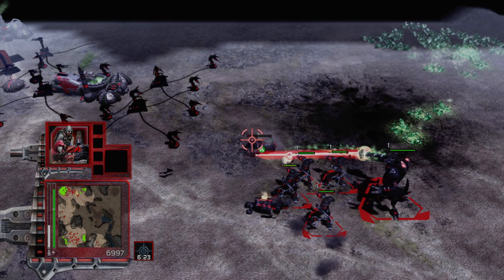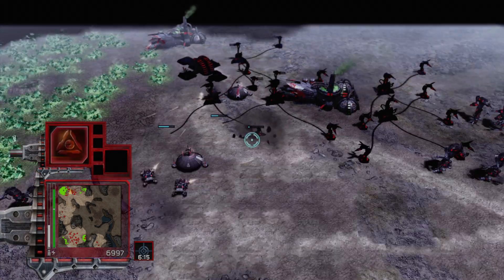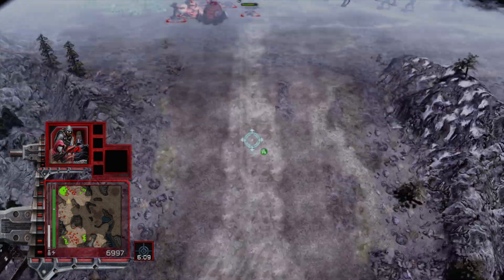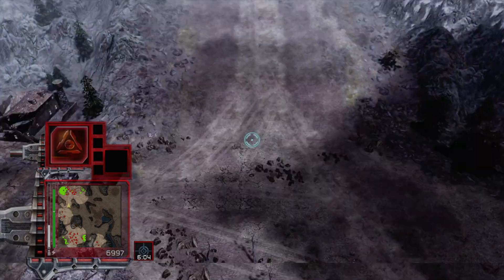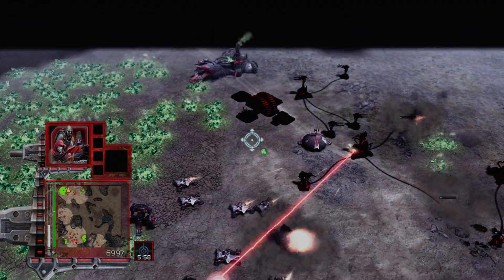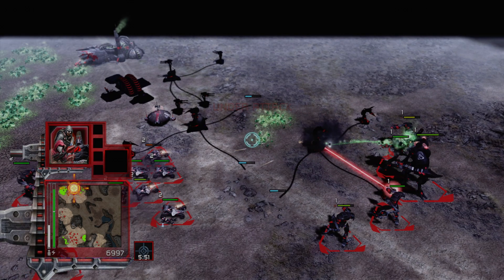There we go. Come over here, destroy that refinery, and you help blowing up everything else here. And maybe also this power plant, which they did manage to pump out before. Also, we're being attacked here apparently. Is there anything of significance? Oh, it's a bunch of Avatars — I don't care. I don't care. Unless they have another base because now they're building quite a lot of stuff here.